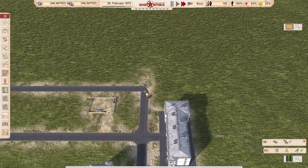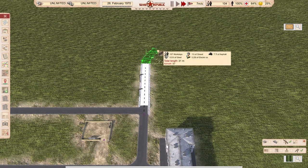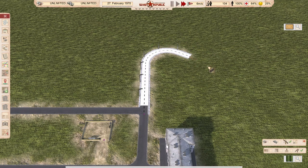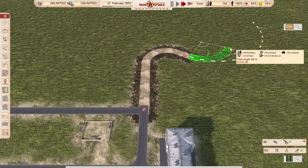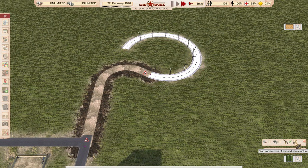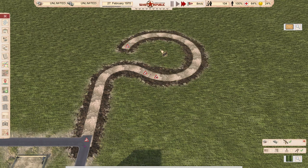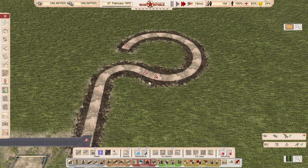The same thing is true for new constructions. You want to have bigger roads that are not interrupted, and the game usually does a good job of not creating new nodes into the roads, but it can happen. For example, let's do something like this — you can see here I now have an interruption.